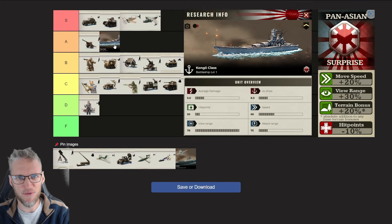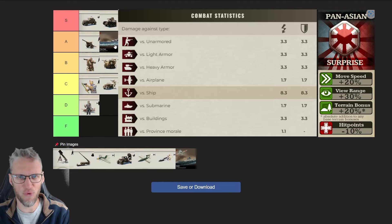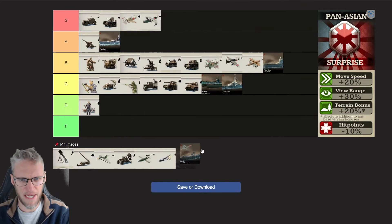The Pan-Asian Battleship deals 8.3 damage versus ships, has a speed of 66 — the same speed as an Armored Car — and a range of 75 like all battleships. However, it has a view range of 78, while other battleships cannot see what they attack. With the additional view range, Pan-Asian Battleships actually can. They have 50 hit points and deal 3.3 damage versus all land units. So if you like playing with Navy, Pan-Asian really should be your Doctrine.